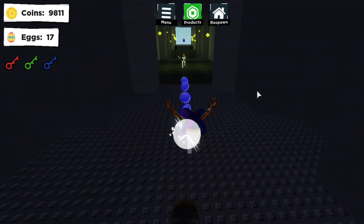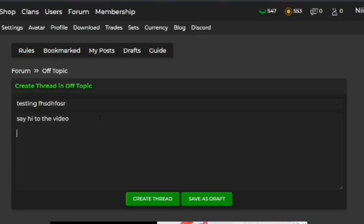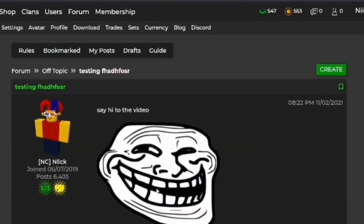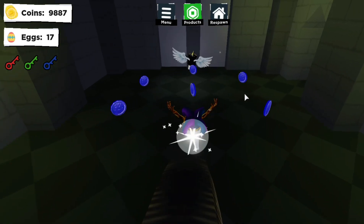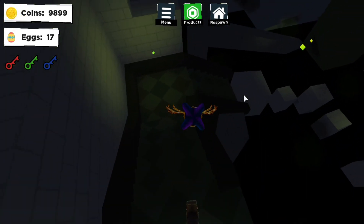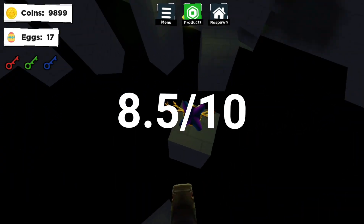The first feature I'm going to rate is, I think, the most well-known one. It is being able to put images on the forums and when sending messages. This one technically works, but only with certain links — CDN Discord, YouTube, and Roar Imager. Penguin said that more links are going to be added in version 1.0.6. Overall, I think this feature is really good, but the only problem is people with bad intentions. I'll give it an 8.5 out of 10.